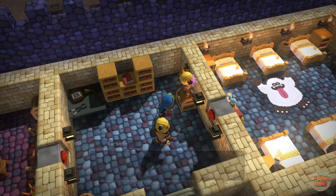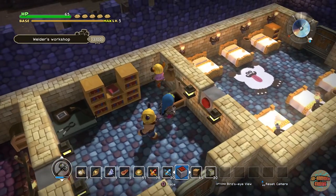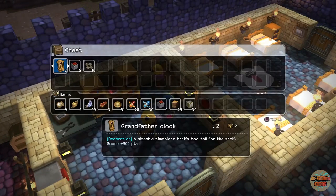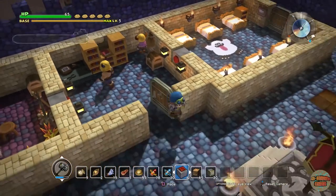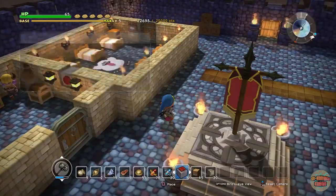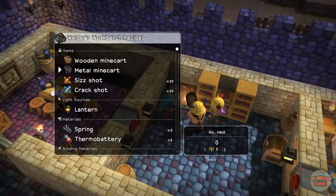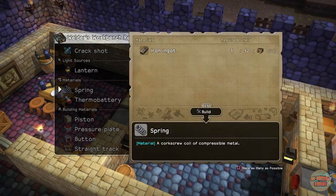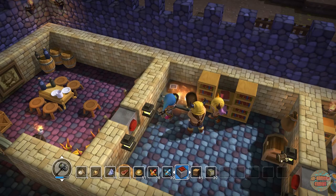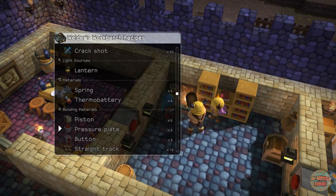Let me in the chest - ooh grandfather clocks, pressure plates, I'll take them, thank you very much, and 10 straight tracks. I need to go and make some pressure plates. I can make them here - build pressure plates, what do I need? Springs! Let's make a few springs, we'll make a few pressure plates and then we'll crack on and get this mighty looking trap made.